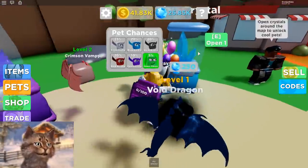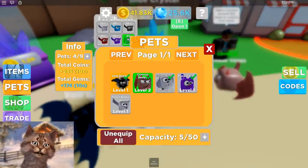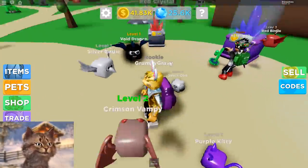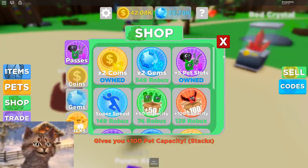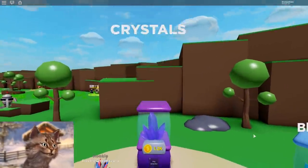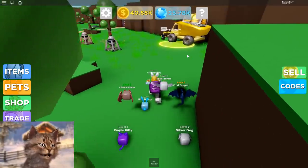Let's get some more and open one of these. We got a silver birdie — is this one even better? Here are the stats. They're kind of similar. How many pets can I even equip? Is there a game pass where I can equip like a million pets? We can equip five pets, I think. Let me open another one — we got a blue bunny. I can get nine pets. Okay, I think I'm fine for now.